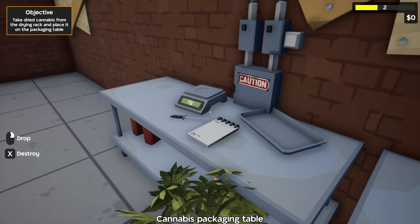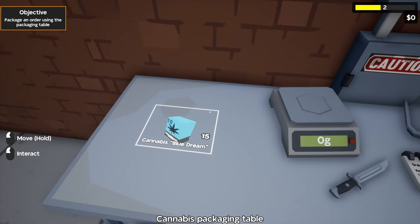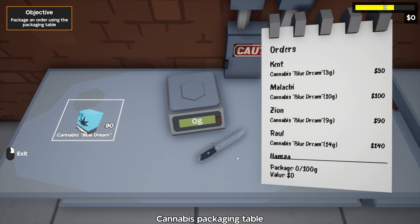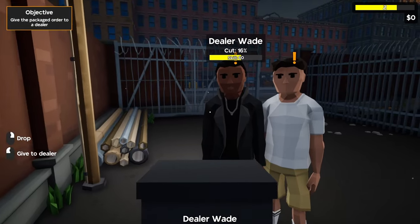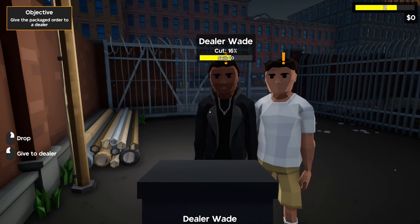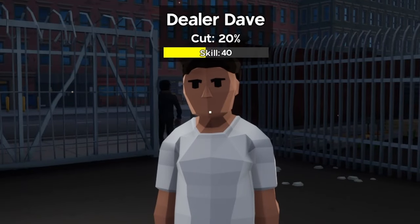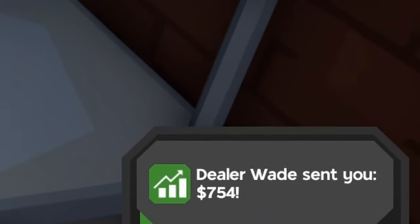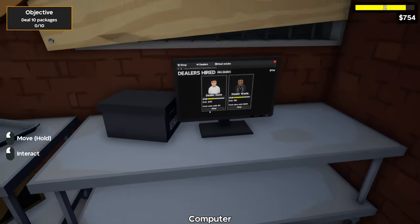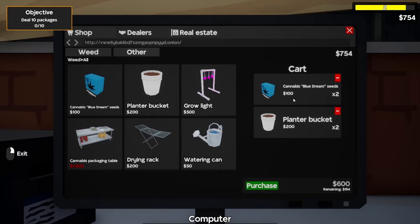Once drying is done, we take it over to the packaging table — each plant gives us 15 grams. We go to the packaging table and package 100 grams into each order. We can't put 100 grams because we only have 90, so we get as close as we can and package until we have just enough. We have our first 90-gram package, and we're going to take it to dealer Wade since he's got 60 skill and a lower cut. Sorry, Dealer Dave — you're kind of useless right now. We can check our dealers to see how well he's doing; he sends us our first package for $754.